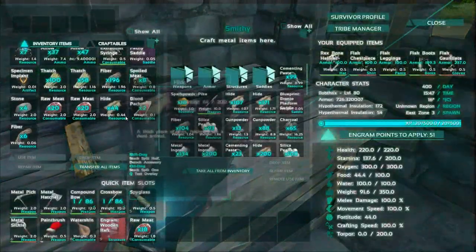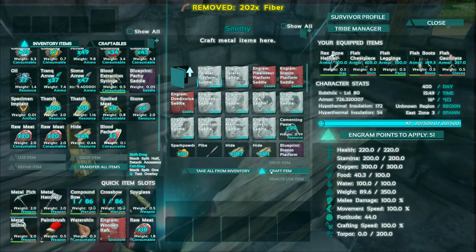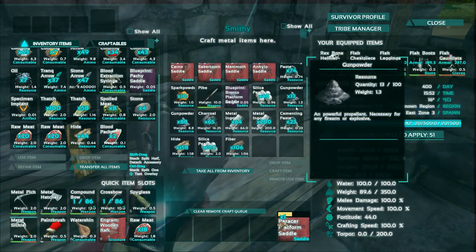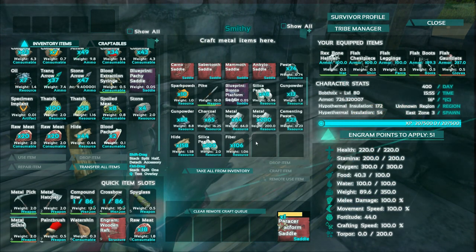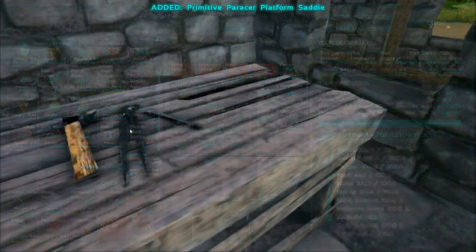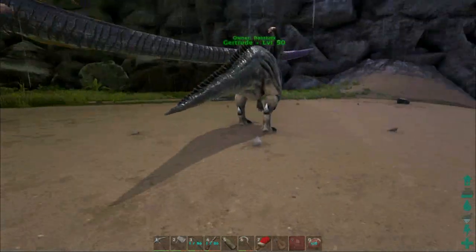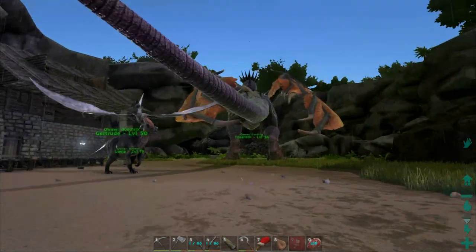There we go — that should be everything we need for the platform saddle, and every other saddle possible. There were other things added in this recent patch and I'll be getting onto those a different day. Today I really want to focus on this animal, because if I ever do Nomad mode, this is probably the way I'm going to do it — start off with this creature and move onto the Bronto, or perhaps stick with it the whole time.